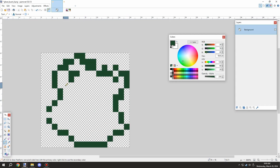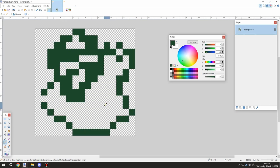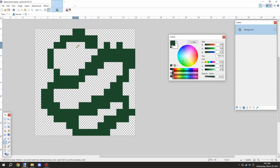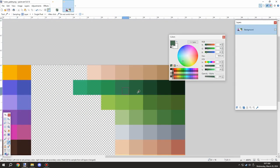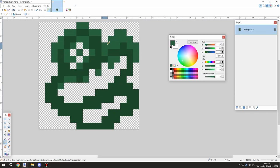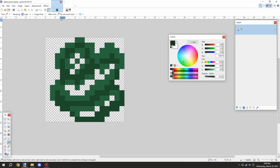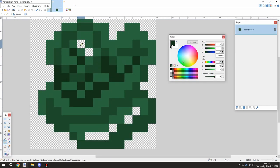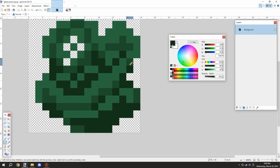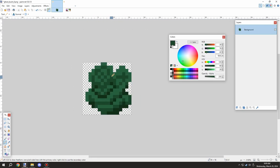Then I started working on a larger version of the bush, outlining where I wanted the parts to be. I decided to work on smaller outlines first and then blend in the other colors. Later on I went back and removed some of the solid pixels to give it more of an open bush texture. I wanted to see what I could come up with for the texture first, and then add some noise around the edges and inside the bush for extra dimension.